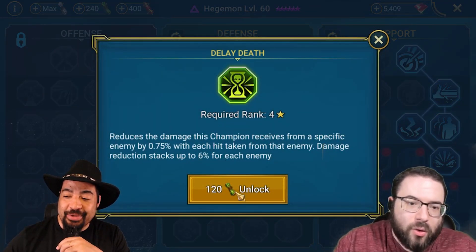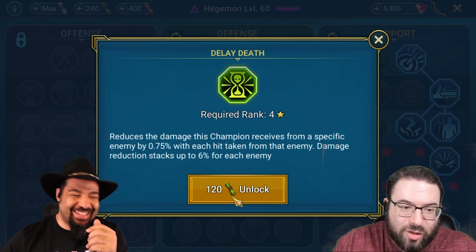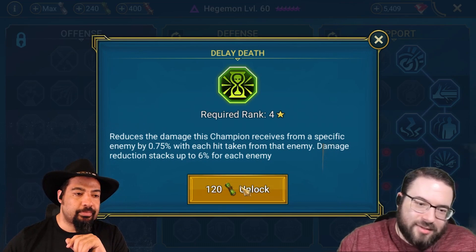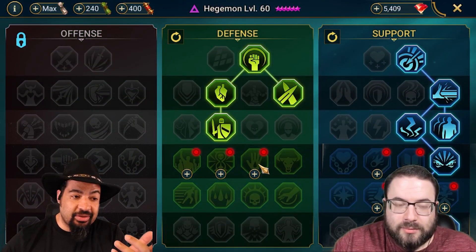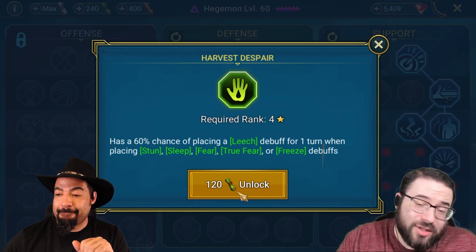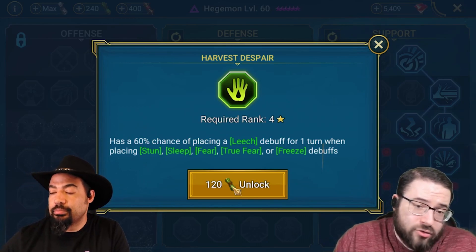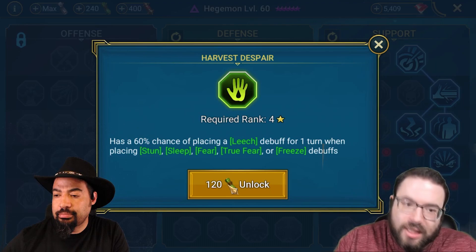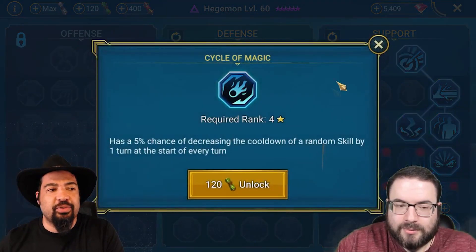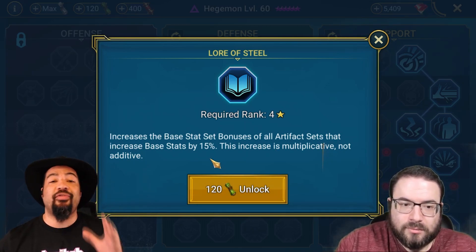Delayed Death in arena a lot of the time you can't really live long enough for it to come into play. If you get into a long fight against a stalling team, you don't even need it because they most likely don't have a proper damage dealer. Could we just take Harvest Despair in case the meta shifts? Yes, you could make an argument for Harvest Despair. But if you want to go full crowd control set you'd have to redo masteries anyway to get Fearsome Presence at the bottom.